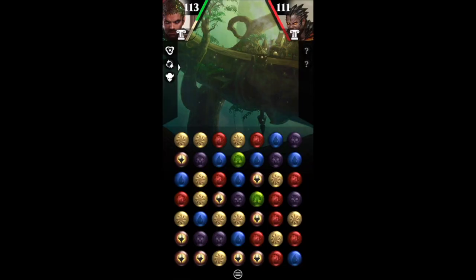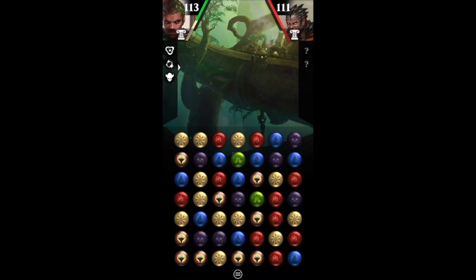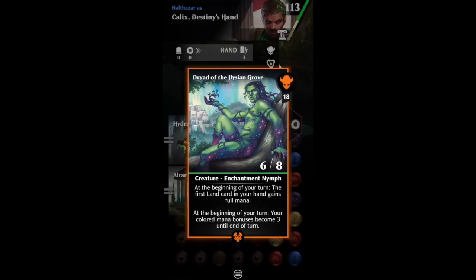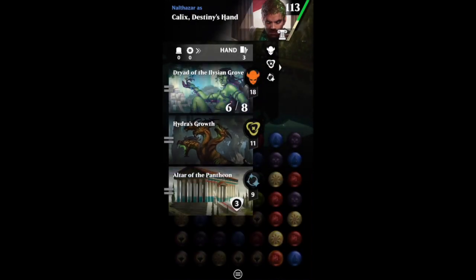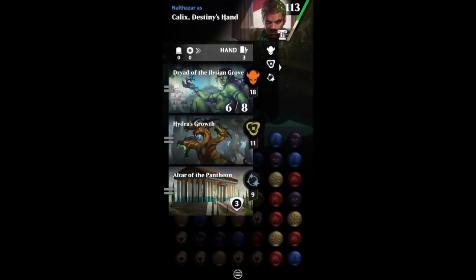Alright, let's test out Calix. We're up against Koth. For Calix, we want to try and take advantage of his abilities around enchantments and auras, so there are a bunch of enchantments and auras in the deck, and I've also got something to help increase my Devotion. This is actually a pretty sweet starting match.